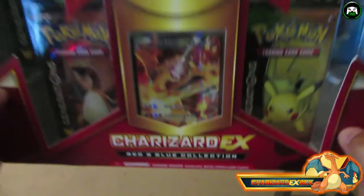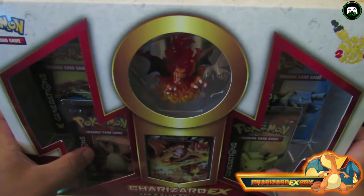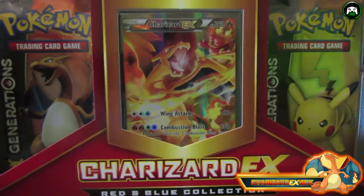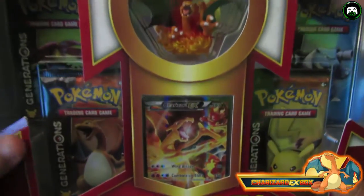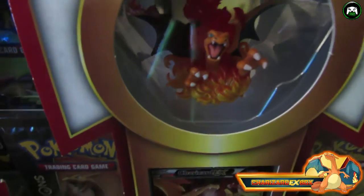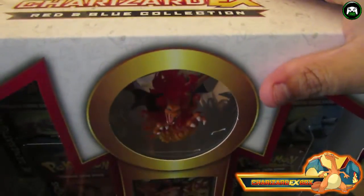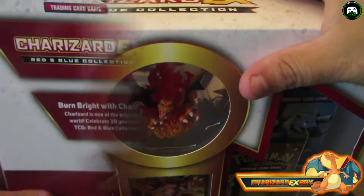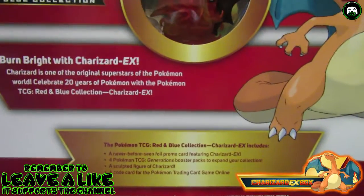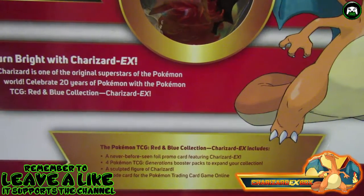This is my first card opening in some time — I haven't opened these cards in a little minute. First and foremost, you can see the first card on top is the Charizard EX card, and there's a little Charizard figure right there on top. Pretty dope — I'm keeping that. Check him out, he's pretty cool. Let's go ahead and open this box and see what cards we get in this Pokemon Charizard EX Burn Bright collection.